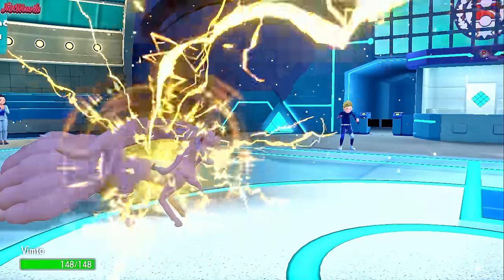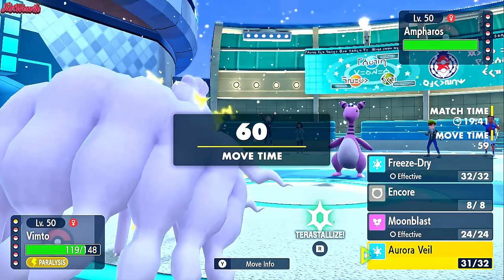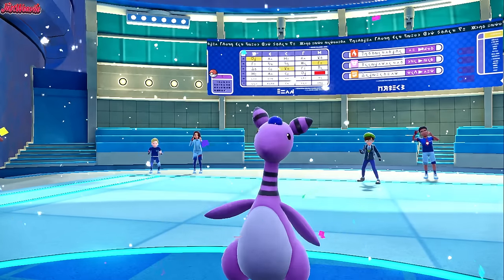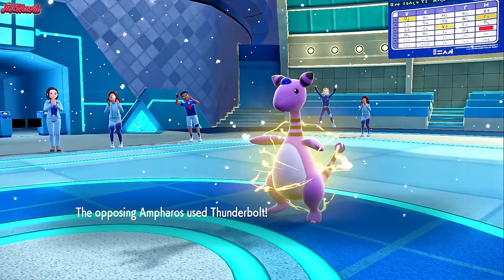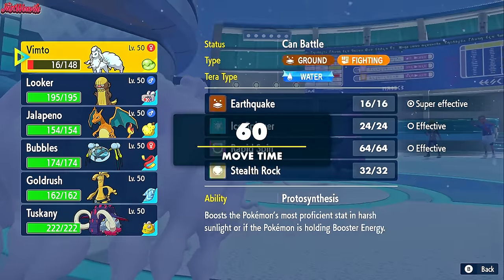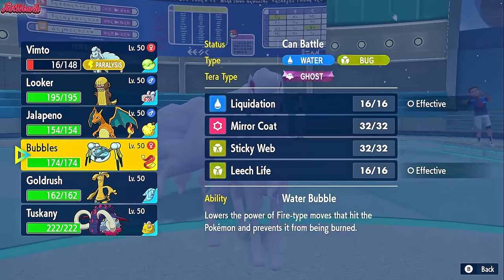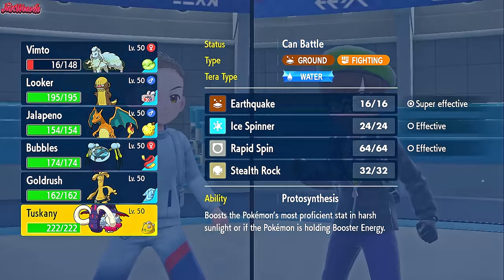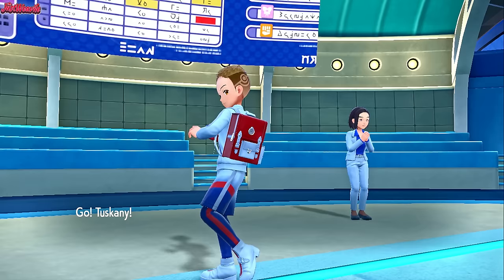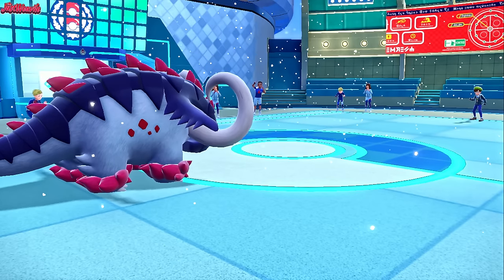I'm going to go for an Encore — we Encore them into Thunderbolt so they can't Volt Switch out, which means they have to hard switch out and we can play around with it. They go for a Thunderbolt and get a crit — that's unfortunate. We know they're going to go for a Thunderbolt, so we should go into Great Tusk. We withdraw our Ninetales and go into Tuscany the Great Tusk quickly, because we know they're going to go for a Thunderbolt or switch out. They do withdraw — are they going to go for the Slowbro?